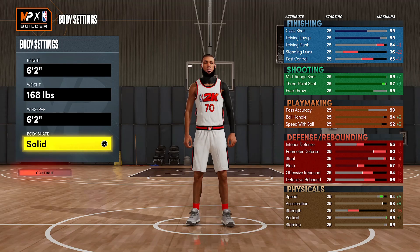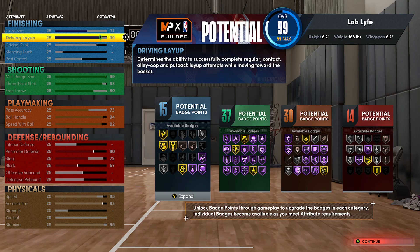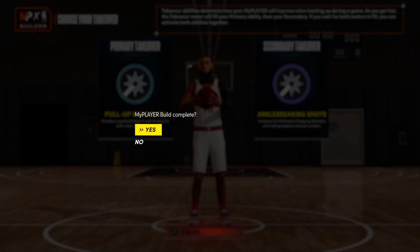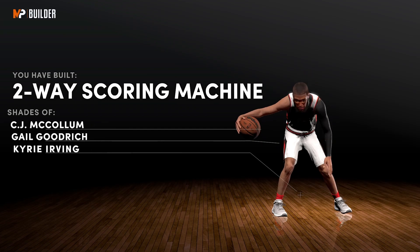So this 6'2 shot creator build I just made is insane. When it comes to scoring, when it comes to putting the ball in the hoop, this build is gonna be unstoppable. As you can see, I get a 99 mid — that gives me Hall of Fame blinders, and y'all already know how OP that is. The thing I like about this build is that it's an offensive beast, but at the same time it has a little bit of defense on it as well. I make builds that can't dunk and I do fine — a 90 layup is reliable enough, I can shoot teardrops and all that. It comes out to be called a two-way scoring machine, and y'all see who's on there — Kyrie Irving.